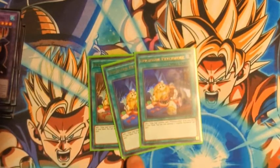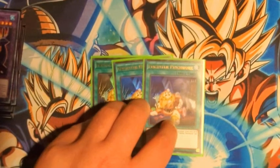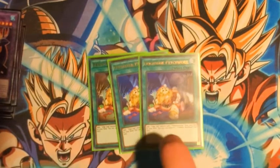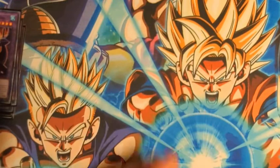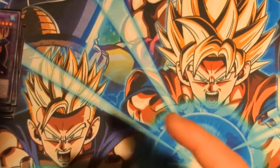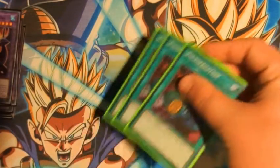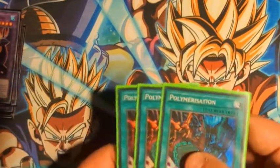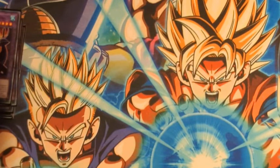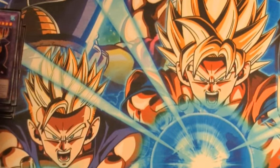Three Frightfur Patchwork — add one Polymerization and one Edge Imps from your deck to your hand. This adds any Edge Imps, which is really nice because it adds the Scythe or basically any of them. The Scythe is not searchable outside of this card, which is really cool if you go first. Three Polymerization — the obvious targets for Frightfur Patchwork. The card is really powerful because you're plussing a lot via Fusion Materials, especially with Penguin allowing you to draw two and discard one.